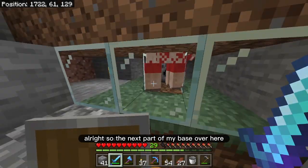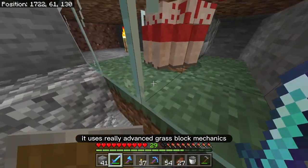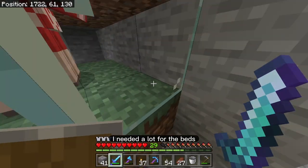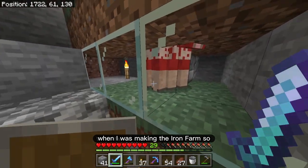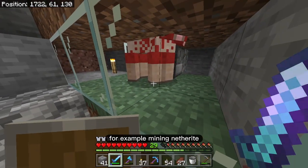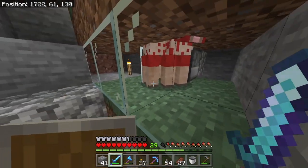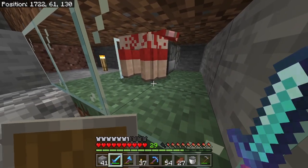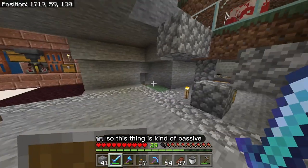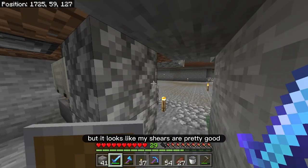The next part of my base is a wool farm. It's super efficient — it uses really advanced grass block mechanics, and I have a full tutorial for this on my channel. I'm farming red wool. I needed a lot for the beds when I was making the iron farm. I don't need as much anymore, but it's always nice to collect because it can be used for mining netherite in the nether — you just place beds and explode the blocks around it and the netherite just stands. This thing is kind of passive, except you have to load it with shears every so often.